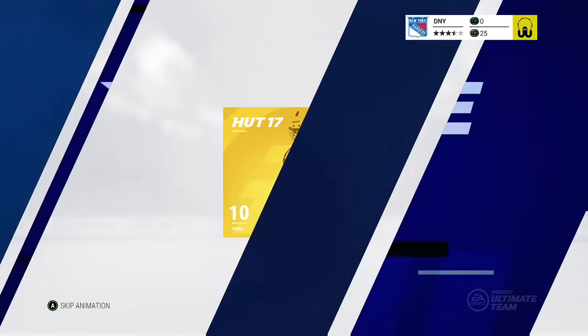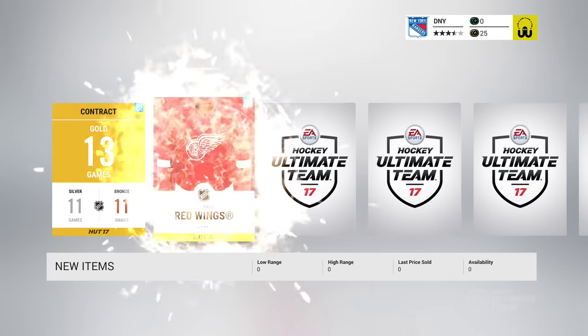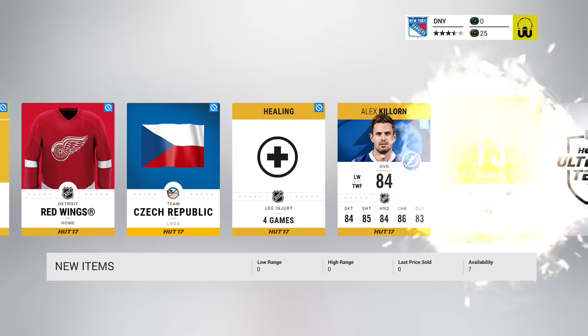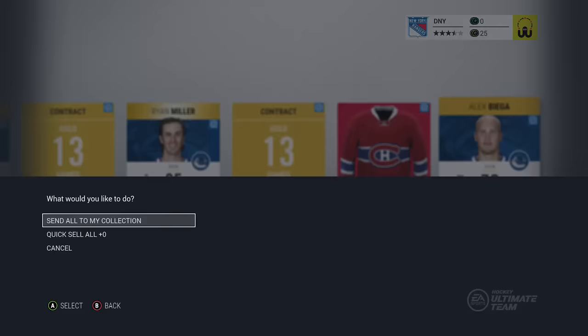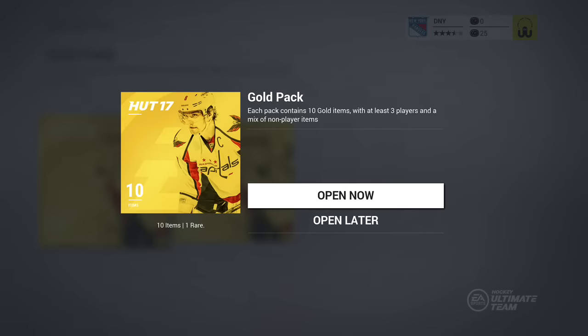Can I get a good pull here? That'd be great if I could get someone I can use all year — that'd be wonderful. Contract, Red Wings, Czech Republic, Killorn — not looking good — Ryan Miller. Nothing good.